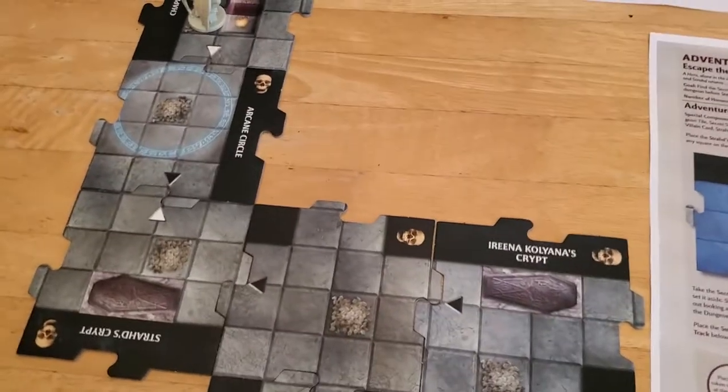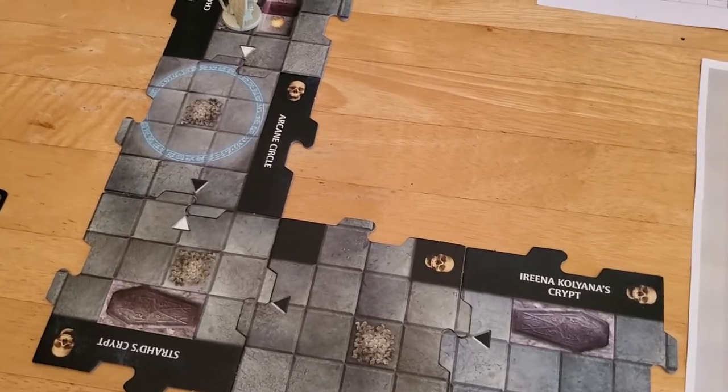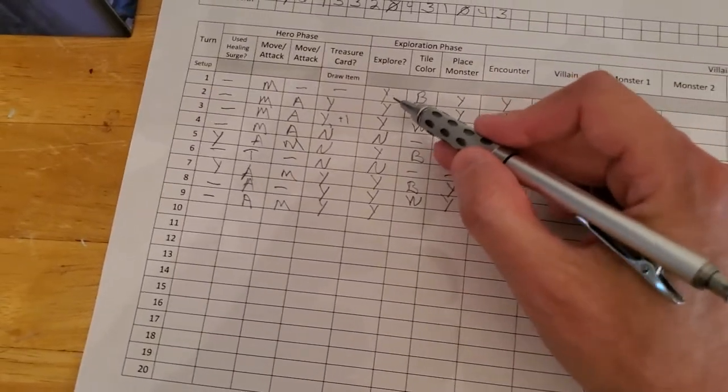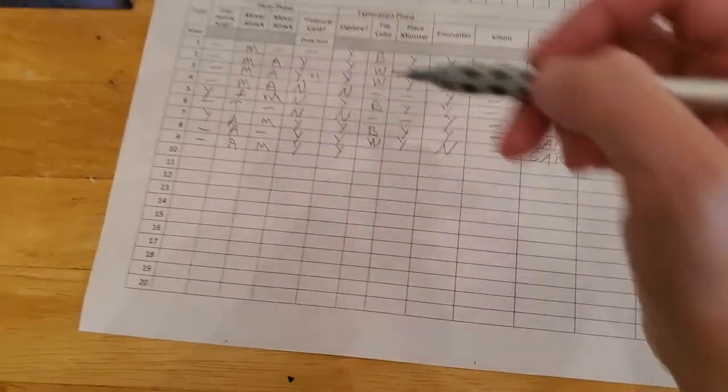I know we're still a ways away from the secret stairway — I think — because it's the 11th tile we draw. How many have we drawn so far? One, two, three, four, five, six, seven. So we've got a ways to go.